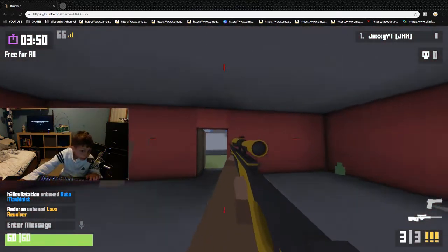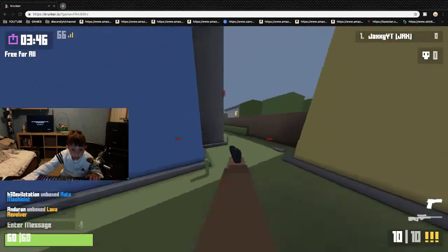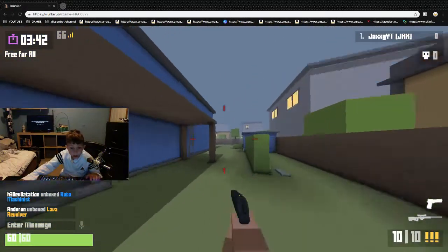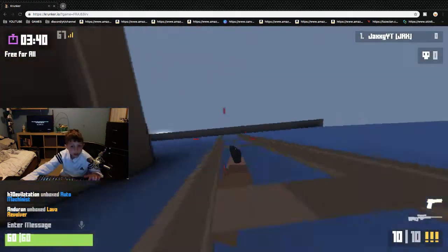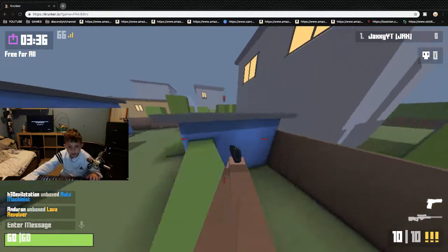First of all, what you want to do is go to the blue house right there. You just want to go to the back here, right here on the back. Go on top of this ladder up here. Make sure you switch the pistol.